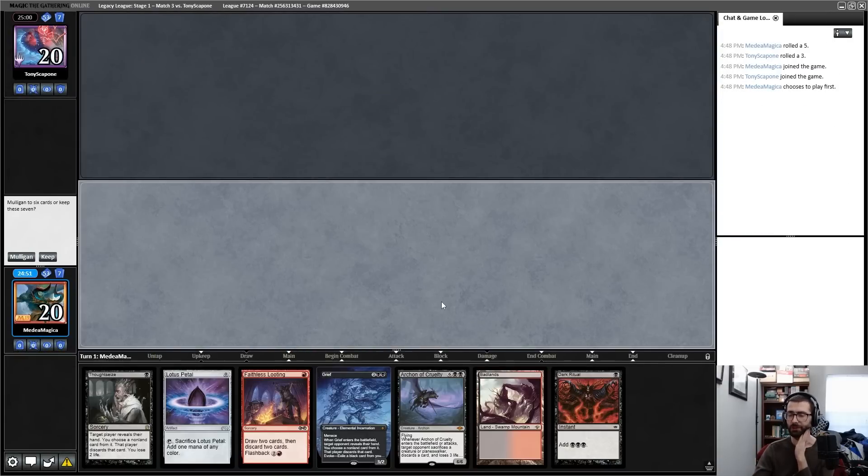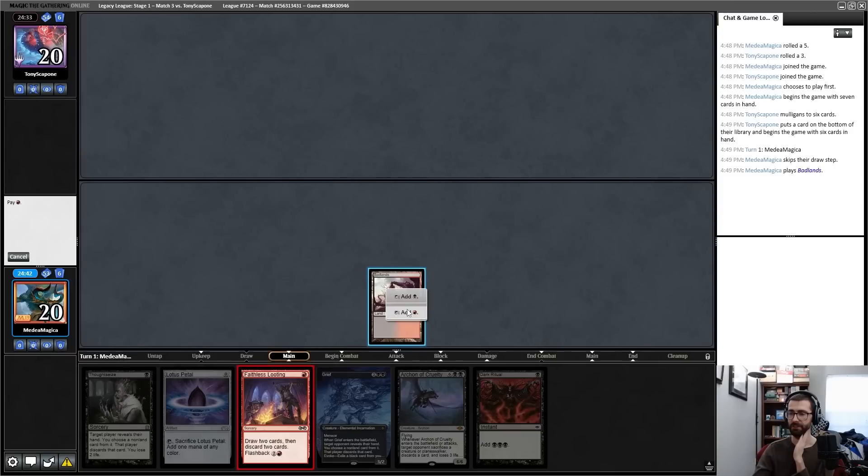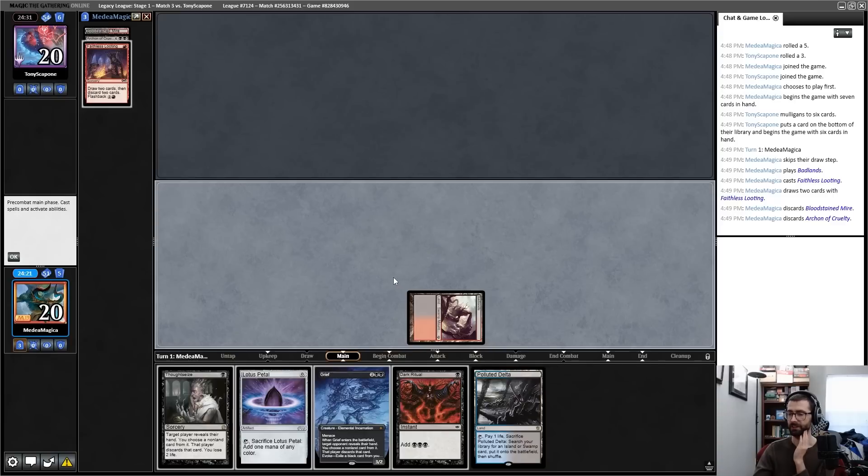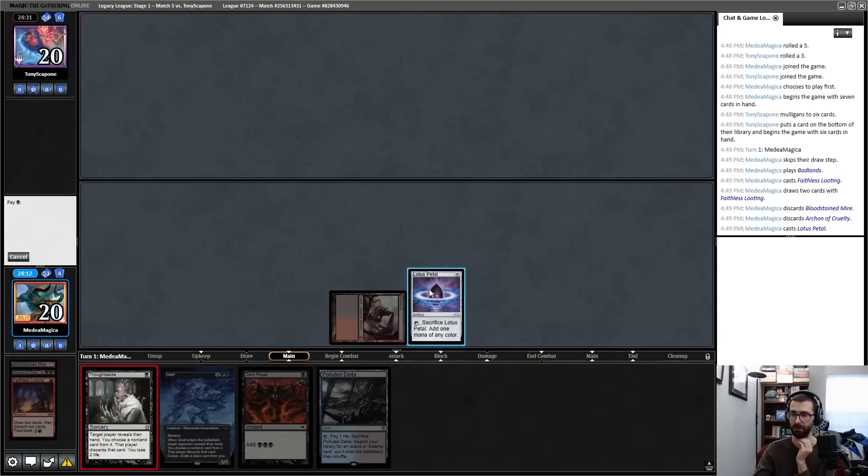We're playing against Tony, who is almost certainly on the mono-black Saga Storm list he's been working with. I'll keep my hand — I'm missing a reanimation spell but can go off on turn one a good portion of the time. Let's cast Faithless Looting and try to find one. I whiffed, so I'll pitch Archon and one land. On turn two I'd like to cast Dark Ritual into Grief, which means it's okay to Lotus Petal and Thoughtseize my opponent to disrupt them.